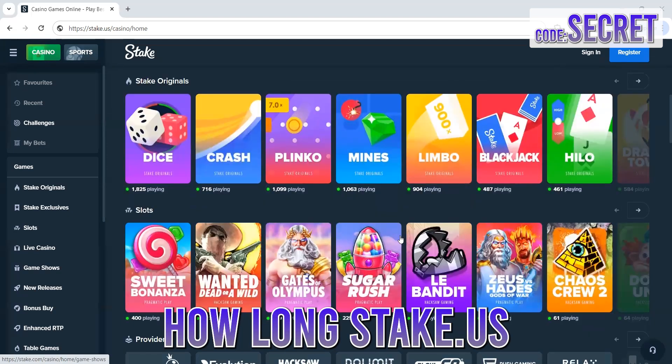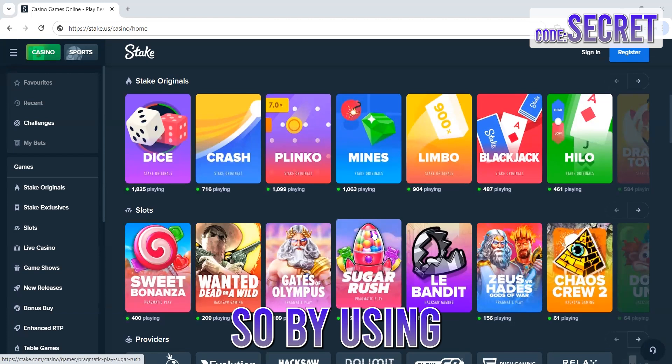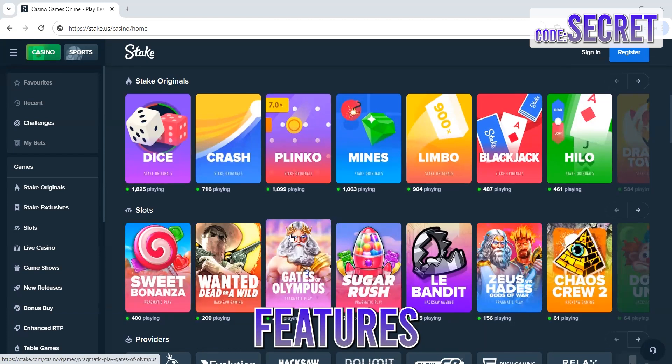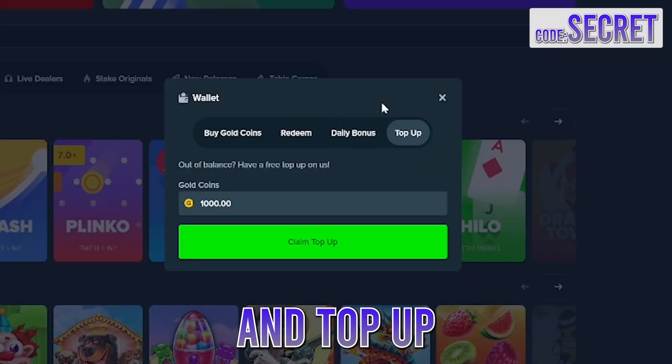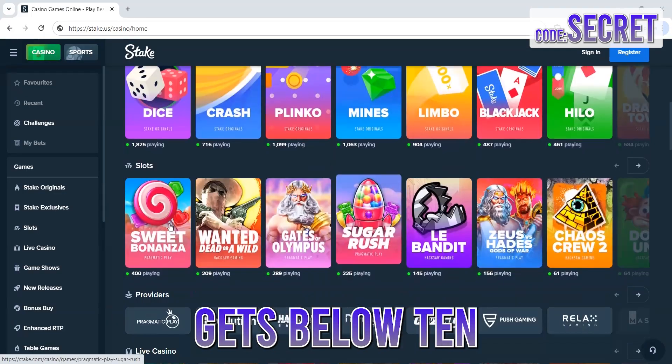By the way, I'm not sure how long Stake.us will keep this promo around, so don't wait too long to activate it. By using the code SECRET, you gain access to Stake.us features like Rakeback, which gives you 5% of the house edge back on your wagers, and TopUp, which gets you an extra 1,000 coins whenever your account gets below 10.